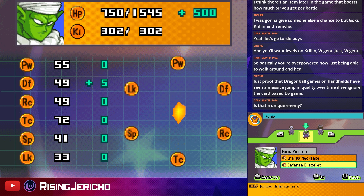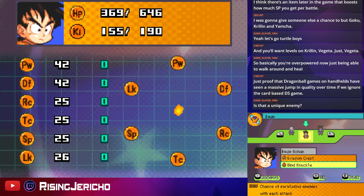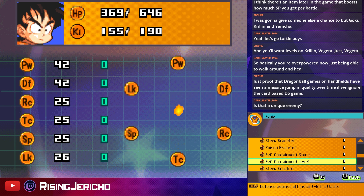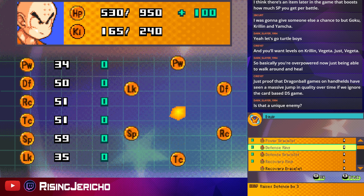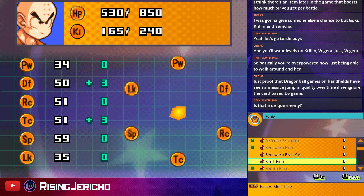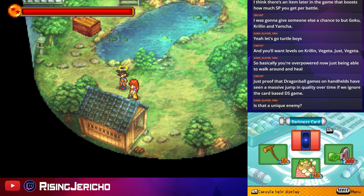Max HP up by 500, defense by five. Regen might be better to invest in, but it's whatever. For Gohan — sleep knuckle? Maybe. Recovery? 100 off the top for much better regen — probably better, honestly. Definitely. Doing pretty good.